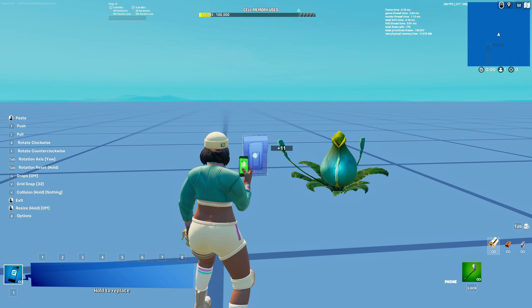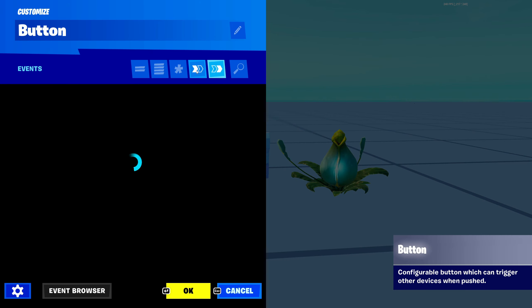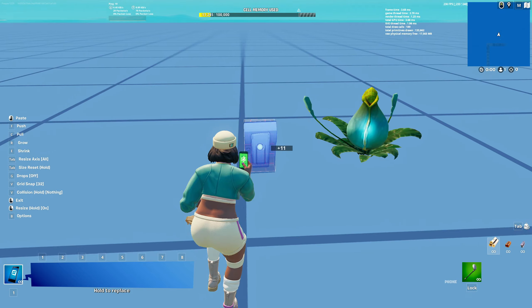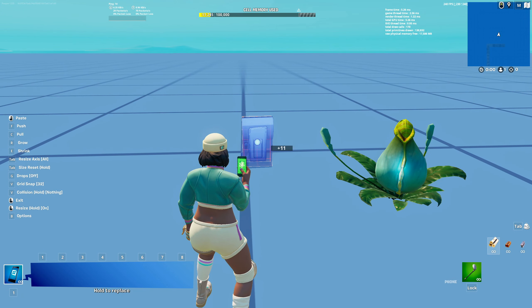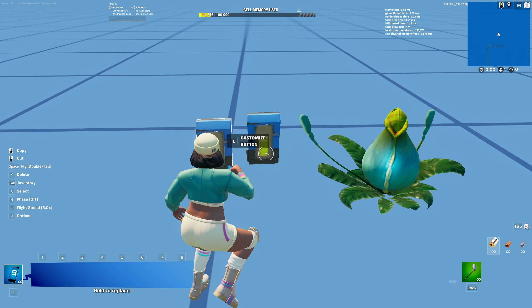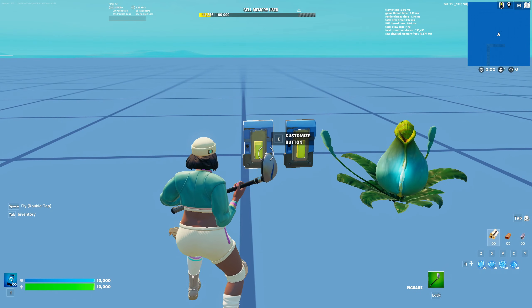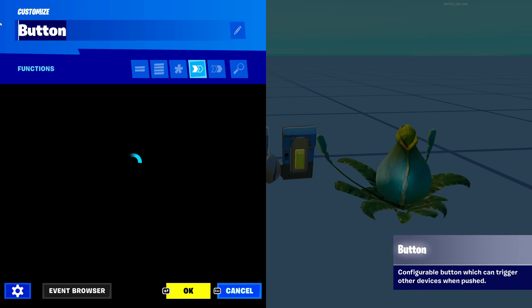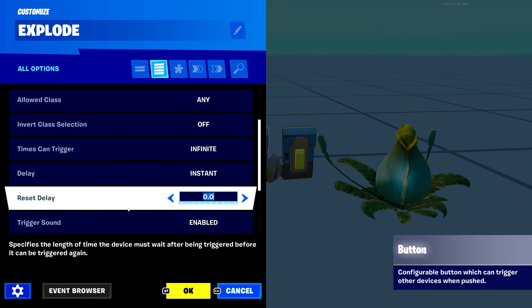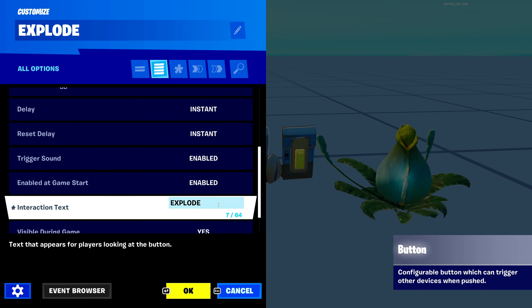Here's our slurp plant, and let's grab a button from our device area. It doesn't have to be a button — it can be a button, mutator zone, anything that can send out a function. Let's make our button a little bigger and place it right here. So let's place one button, let's place two buttons. We'll have the first button explode the plant, so we'll type 'explode' — this is our explode button.